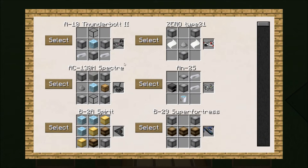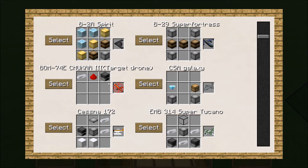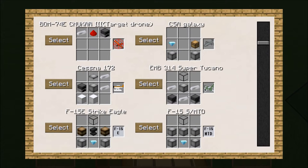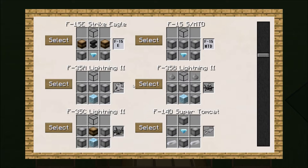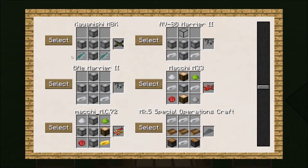A helicopter that probably wouldn't have a weapon would be the Bell Long Ranger, because it's a transport helicopter. However, the Bell 47G Float does contain a weapon but the Bell 47G does not. There are different variants of some of the same helicopters. Moving to planes — some of the planes are more expensive, especially the B-2A Spirit bomber, which requires four diamond blocks, three pieces of gold, two pieces of TNT, and a piece of iron. Some are cheap and some are expensive, and they do different things. You actually have target drones which you can set up in the air.